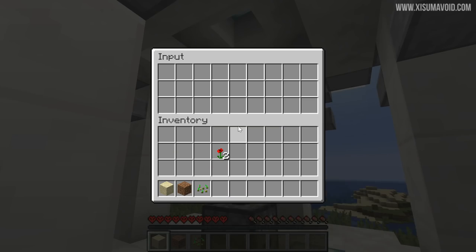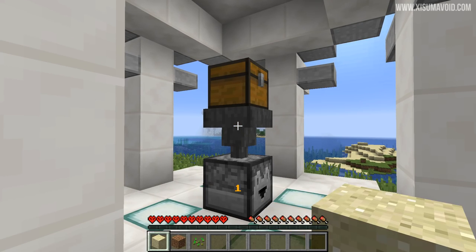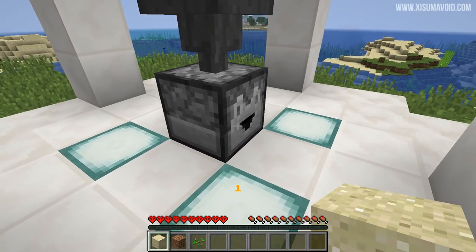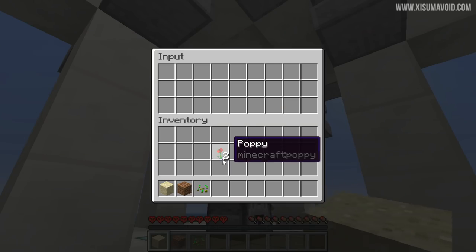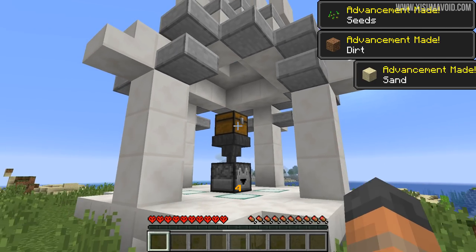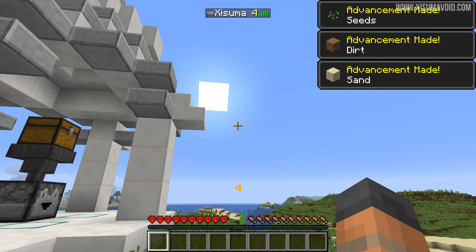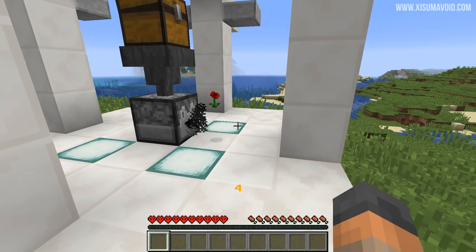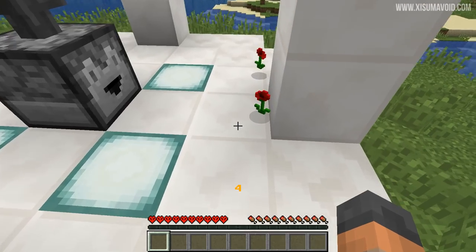Notice how I can open the hopper but I can't open the hopper or the dropper down below — that clicking sound is because this thing is getting activated. Let's claim a few more points; you can see our points going up. And if you put in an item you've already submitted before, it just gets spat back out at the bottom.